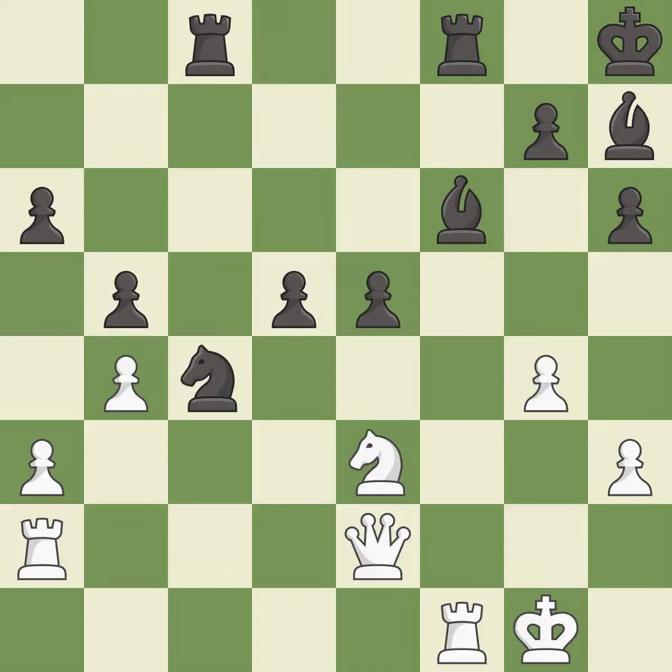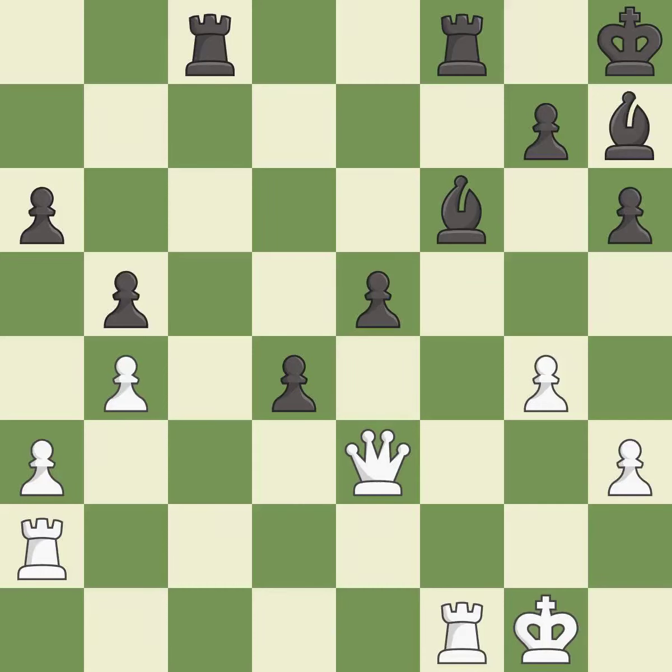This ignores an opportunity to threaten winning a pawn. This permits the opponent to kick a knight — it is an inaccuracy. This misses an opportunity to kick a knight — it is an inaccuracy. Takes back. This threatens to pin a bishop — it is best. This kicks an opposing queen — this is the only good move. It is a great move.